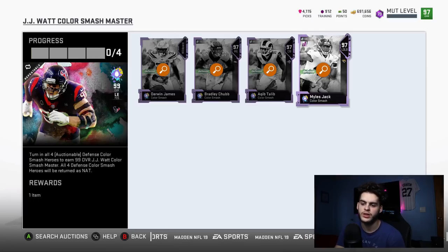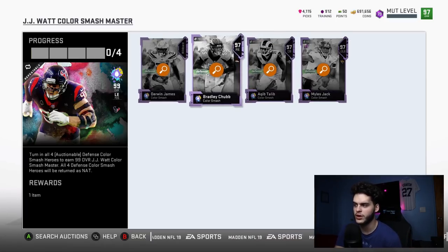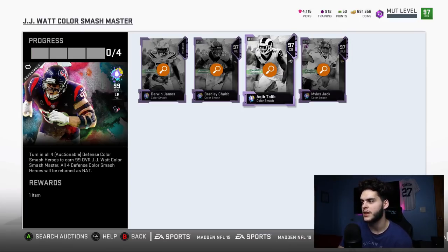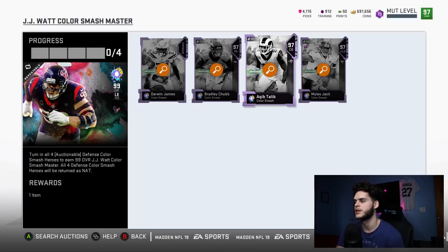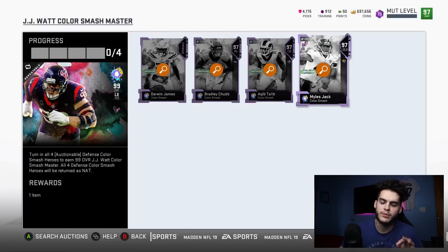Don't keep the JJ Watt — sell him. That leaves you with 360,000 coins spent, and you're getting four 97s. Even if you don't power them up, just chemmed up they'll hit at least 98, so you're getting four 98s at minimum for 360k, with the potential for 99s. Derwin James — one of the best safeties in the game. Bradley Chubb chemmed up is going to be a beast. Miles Jack always plays above his stats — I love that card. I did the Harvest set with him too, another great example.